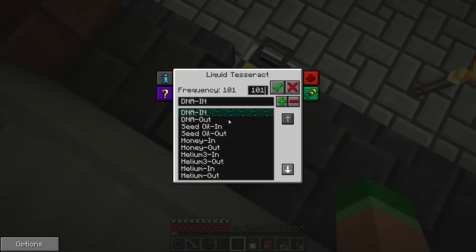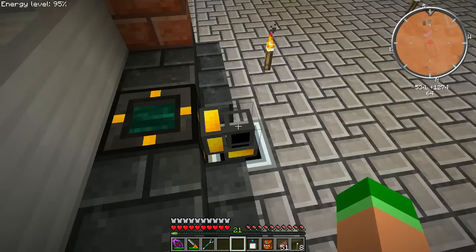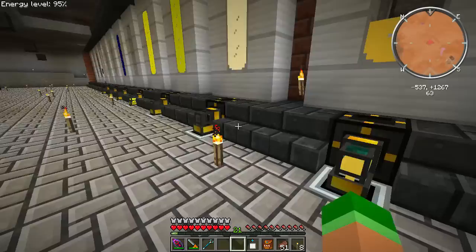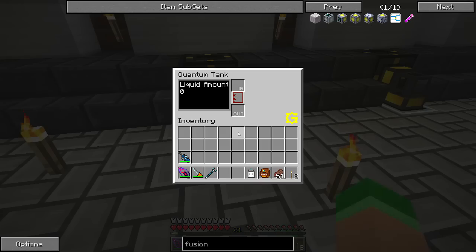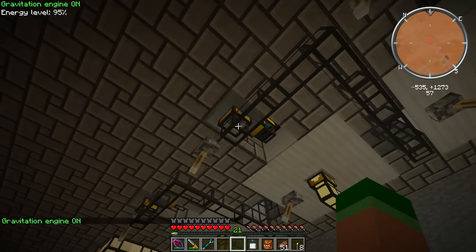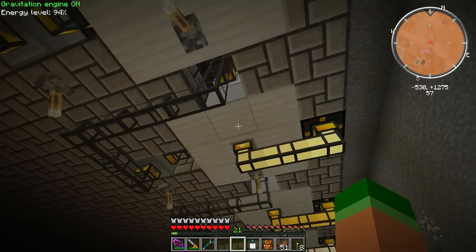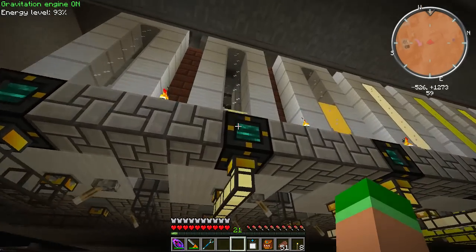For this setup I have two signals for everything, which is a bit wasteful but it's the only way I could work it out. There's an input so I can pump from anywhere via a tesseract — in this case liquid DNA — into there. From there it goes into the quantum tank, then squirrels around underneath into the side of the iron tank. This way if the quantum tank is empty but I have a little bit of liquid I can visually see when I'm getting low. Then from the bottom it pumps out to the output tesseract.